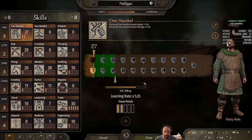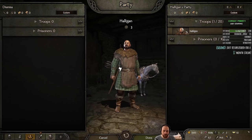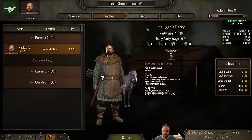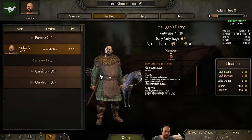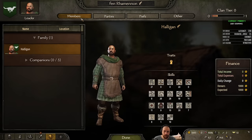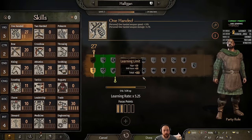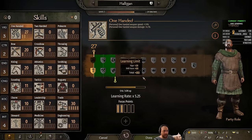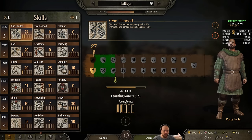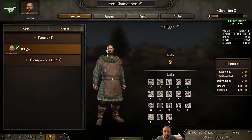A companion is another character just like your own where you can set up their skills, set up their equipment, and tell them what to do. There are also a few different roles people can play — companions can run trade caravans for you, and they can fill roles in your party. In your party there's a quartermaster, a doctor, and an engineer. It's really nice to have party members cover those skills so you don't have to do it yourself when you're trying to go to war.